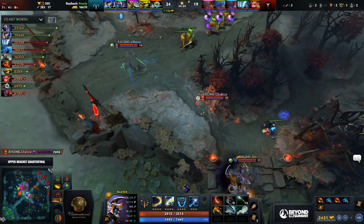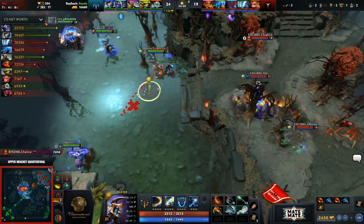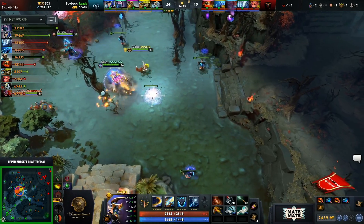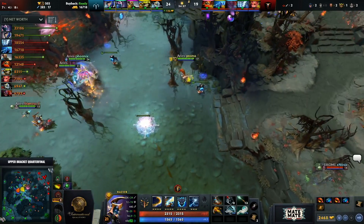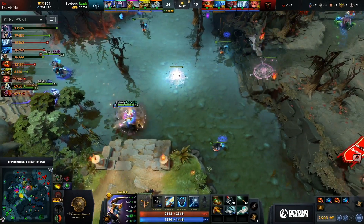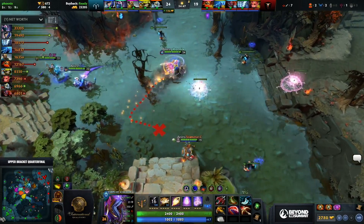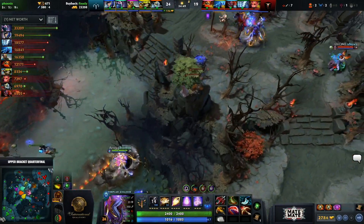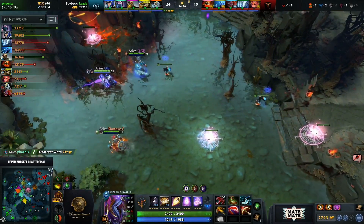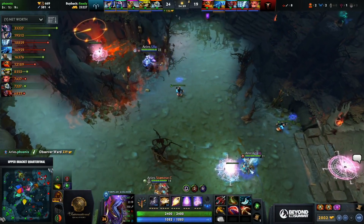They went from top to bottom — spotted them with that Rocket Flare. They've got the Axe on Siamese Cat. Smoke on the high ground. They're a little nervous. X Nova with the Gem — if he jumps in he is probably going to die. Phoenix no longer has that Double Damage.